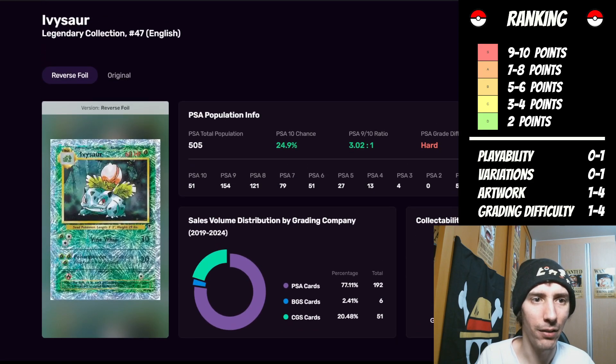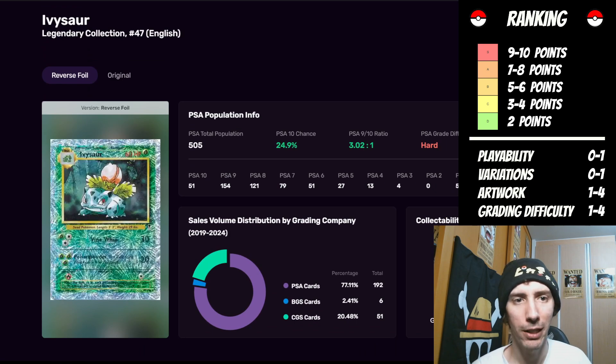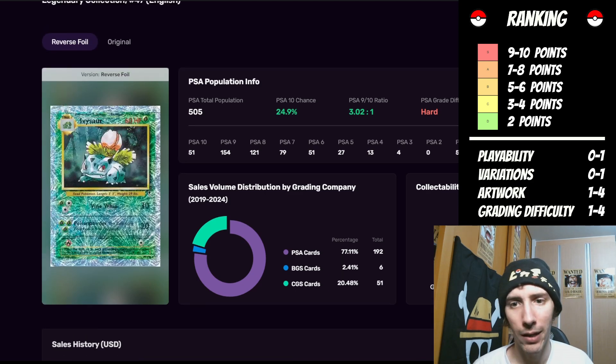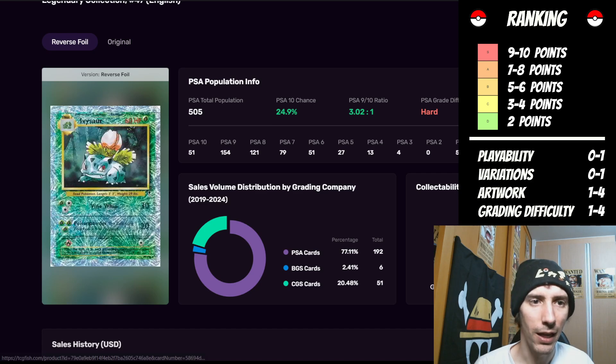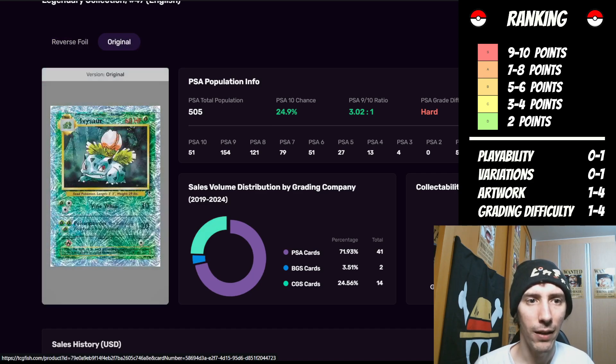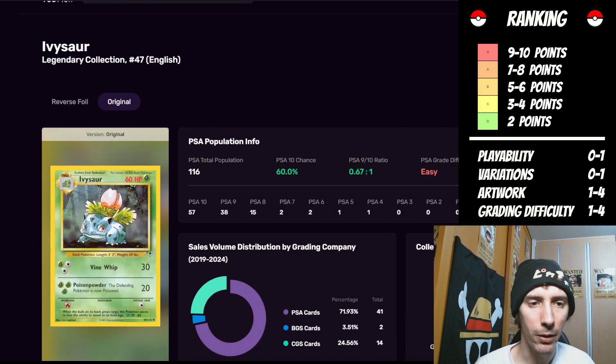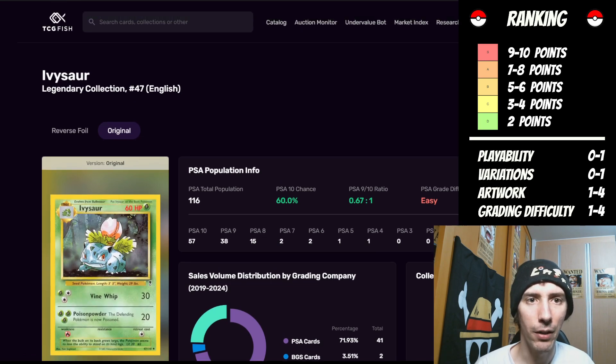I also want to point out there's this Ivysaur from the Legendary Collection. This one looks really nice — I love the background for this specific card. It does have a hard difficulty for the reverse foil, and the original is ranked as easy. So breaking down between the easy and the hard would basically put it as a moderate — keeping that one essentially the same.